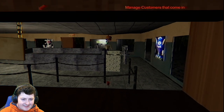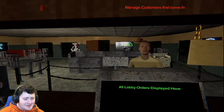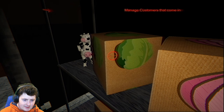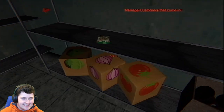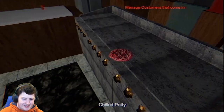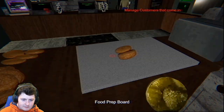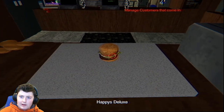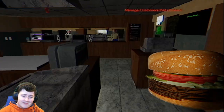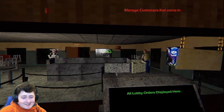I got another guy. Hey buddy, you're the same guy as before, aren't you? Didn't I just serve you? A Happy's Deluxe - hey, no problem, I know how to make that. Got instructions right here on the board. There's another one in here. Throw that right on the grill. Bun, lettuce, tomato, onion, and pickles onto the assembly board. Beautiful - and it assembles itself by magic. We say it's magic, but in reality we put magnets in the burger. Don't judge our ethics. There you go, man. Come again, we really appreciate you.